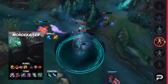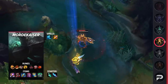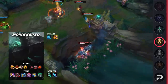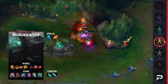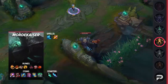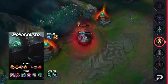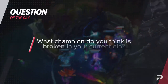For summoner spells, take Ghost and Smite — your smite of choice will be Blue Smite, so be sure to take Hailblade as your starting item. If you're not comfortable with Ghost you can take Flash instead, but Ghost is strongly recommended so you can stick to enemies. For runes, take Conqueror, Triumph, Legend Alacrity, Coup de Grace, Eyeball Collection, and Relentless Hunter — if you're facing a lot of CC, opt for Legend Tenacity instead. For items, build Riftmaker, Plated Steel Caps, Rylai's, Demonic Embrace, Zhonya's, and finish with Spirit Visage. For mobility you can go Cosmic Drive, or Rabadon's for more damage.